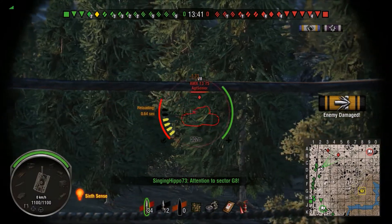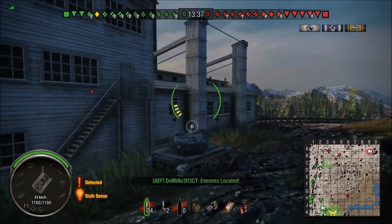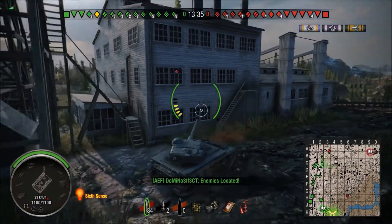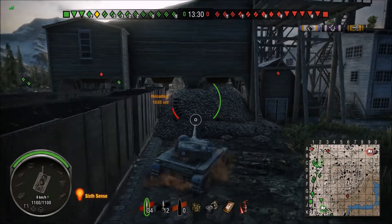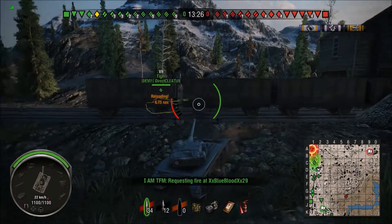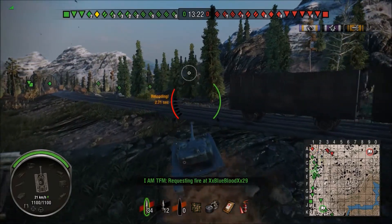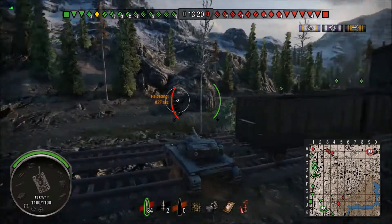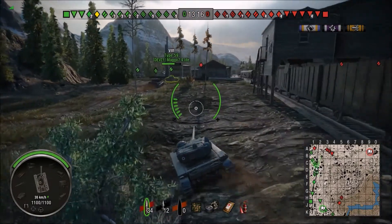Here we can see the AMX 1375 I have spotted. We put in one shot into his tracks, the second shot does some damage, and then he pulls back. I go for a reload — 14 seconds give or take is about the reload for a full clip in this tank. The clip potential is around 700, maybe up to 900 if you're rolling high, and then 14-15 seconds and you're fully reloaded.